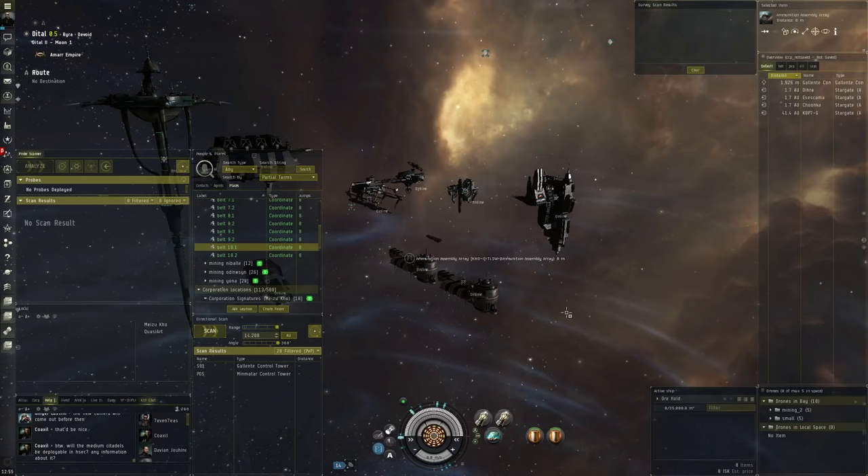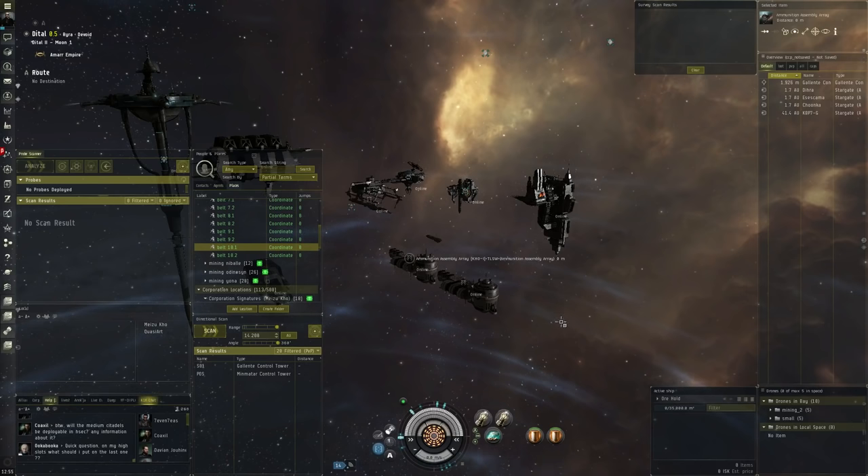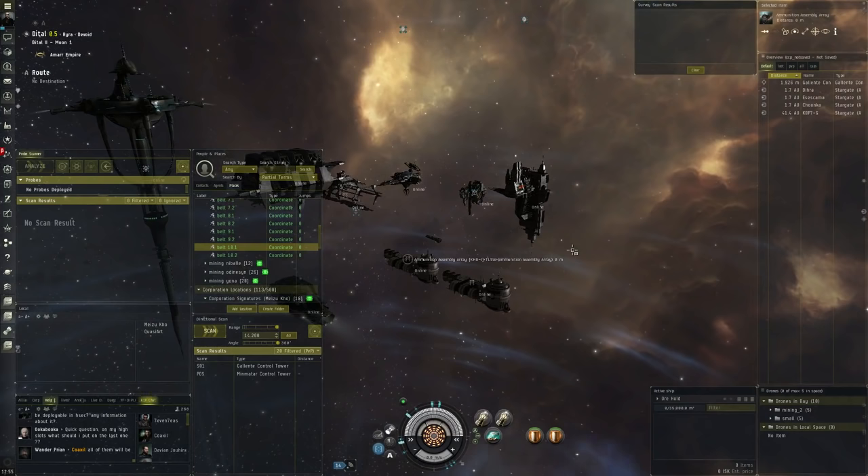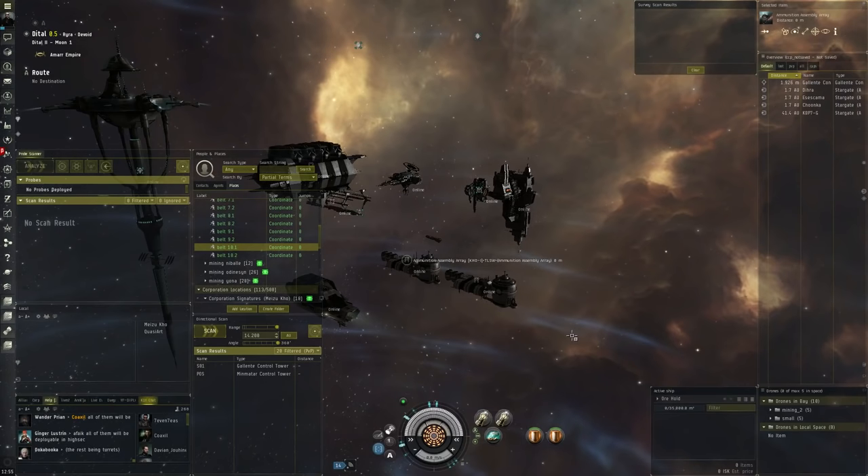If you're really into it - you mine a lot, have a lot of money and resources - you can start building ships and scaling up to battleships. Keep in mind that battleship blueprints cost more than a billion ISK, but you can definitely scale up in value and hopefully keep the margins going to make a bigger profit.